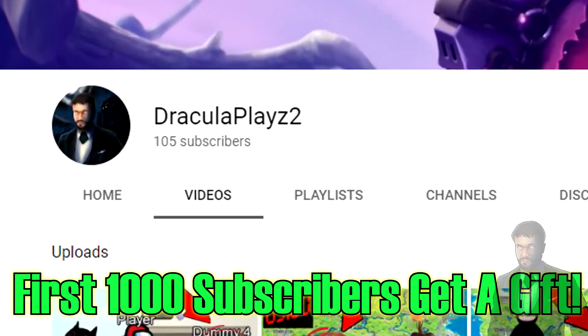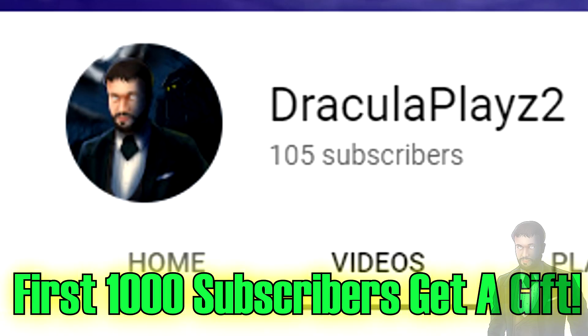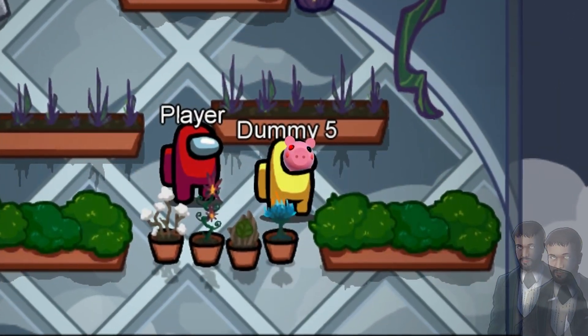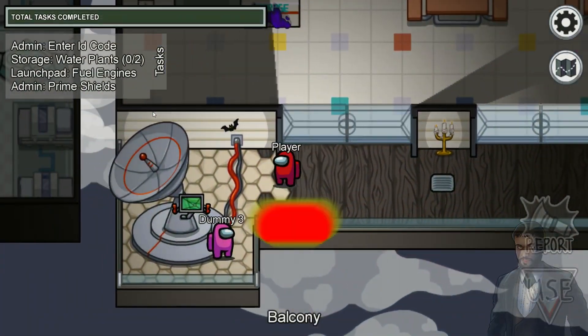Subscribe to DraculaPlays2 for more gifts — link is in the description. Every single day we give 3 of our subscribers on the channel a gift. This time we are giving Roblox Piggy Skin to 3 of our subscribers.